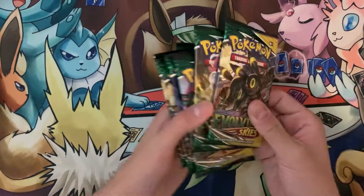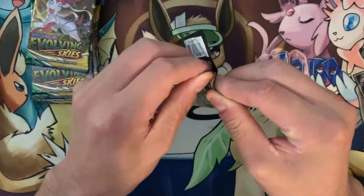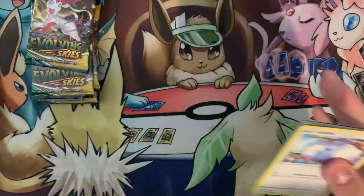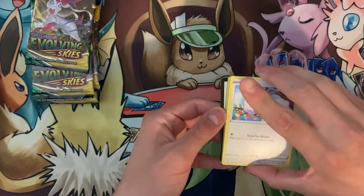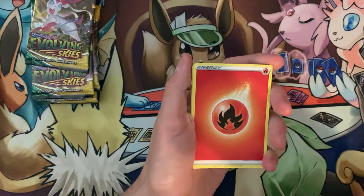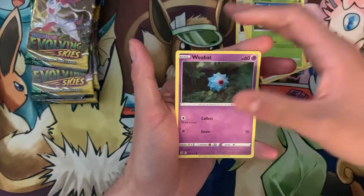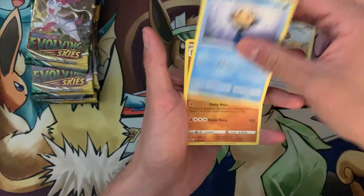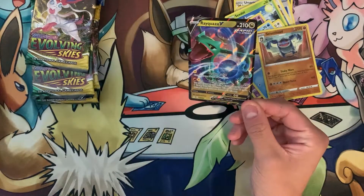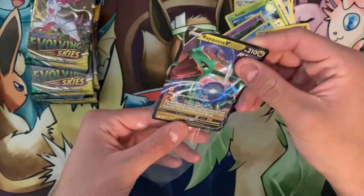I like this set so far. I've only got one rainbow card unfortunately — I really want any of the Raikous, obviously the alt Raikous would be beautiful. Starting off with a Steel type: fire energy, Scrafty, Ursaring, Toy Catcher, Swablu, Woobat, Eevee — beautiful Eevee — Temple, first holo Seismitoad, and a Raikou V! You ask and you shall receive — that is exactly what I'm talking about. Love the Raikous from this set, absolutely gorgeous.